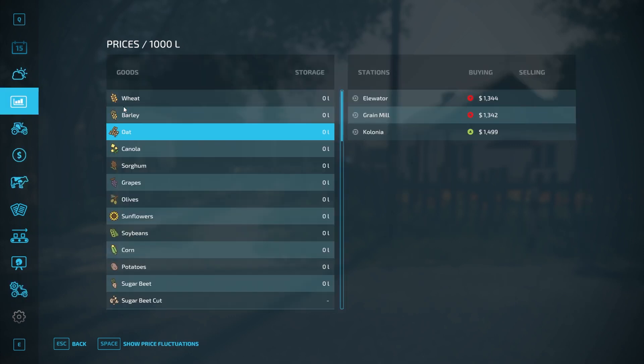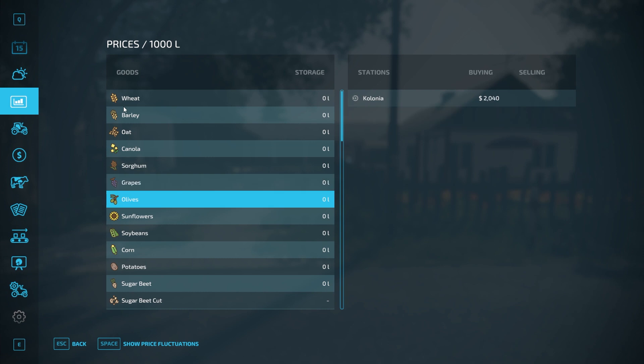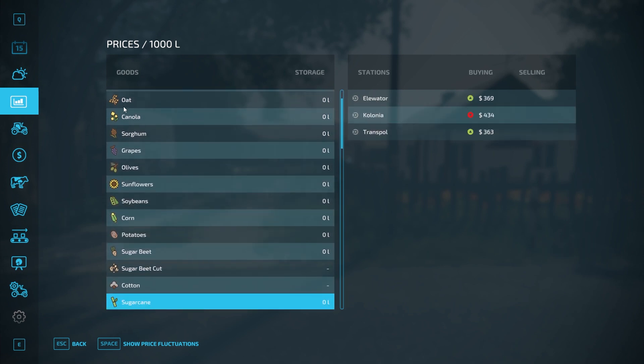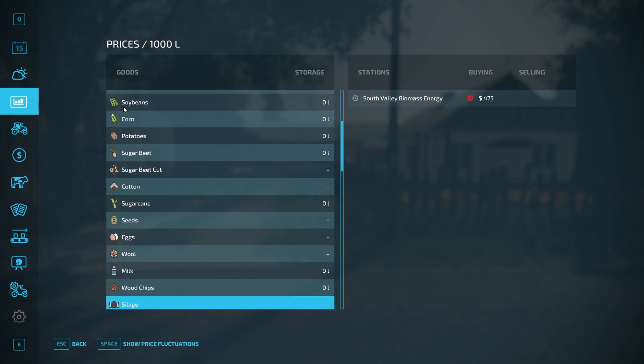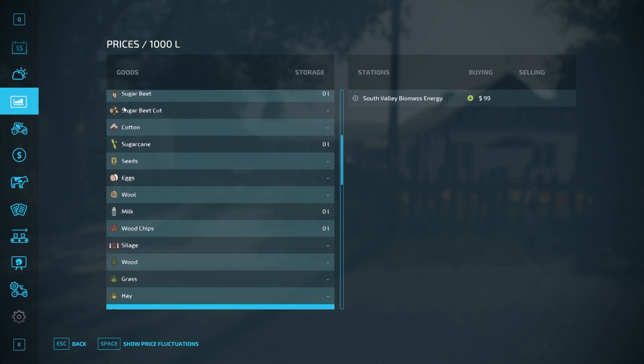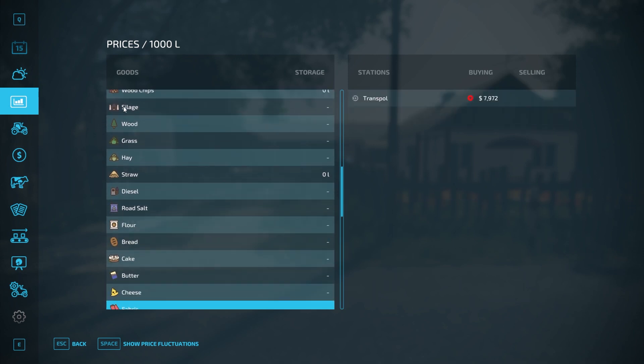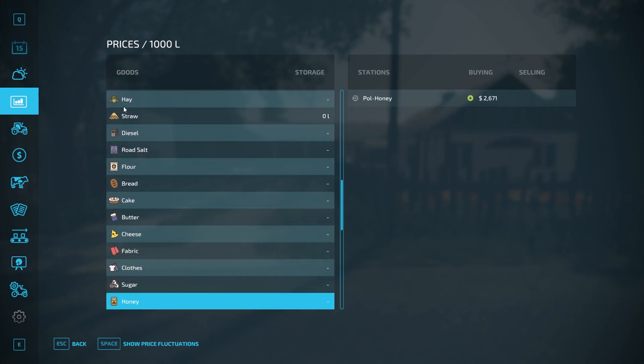We'll scroll through the prices real quick. I'm grabbing a drink of coffee because I'm just waking up — I just spilled a little on me. That's fine though, got to get some coffee in the morning. That's why my brain is all scattered — I'm trying to get into the flow of things.